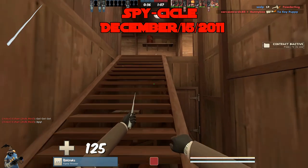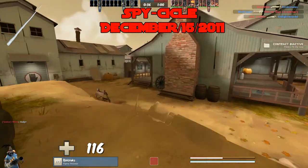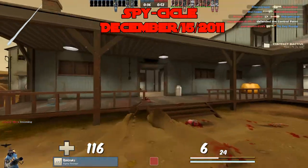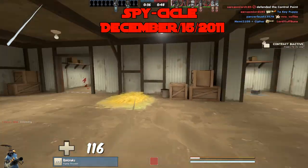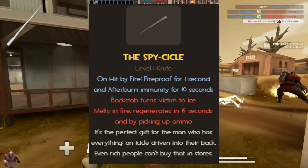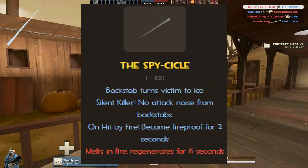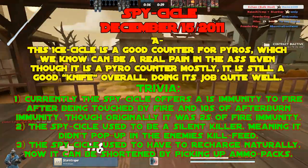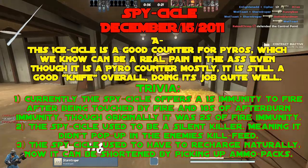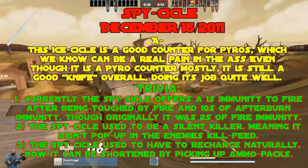The Spycicle, added December 15th, 2011. The Spycicle is not a bad melee — the Icicle is good for countering Pyros, which can be a real pain. It isn't exclusively for countering Pyros, but that's what most of the upsides do. It does its job well. A tier. Trivia: it originally offered two seconds of fire immunity period, now it's one second of immunity to fire after being touched and 10 seconds of afterburner immunity. The Spycicle used to be a silent killer — not appearing in the enemy kill feed; the Eternal Reward still works this way. Lastly, it used to recharge naturally; now it can be shortened by picking up ammo packs.